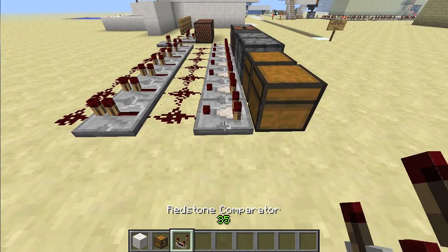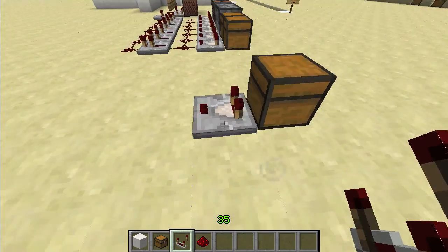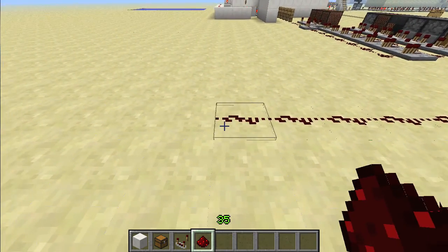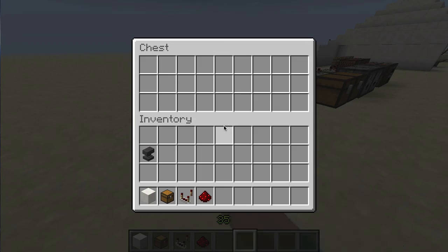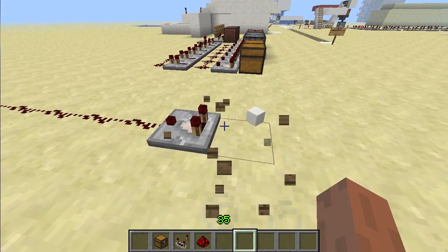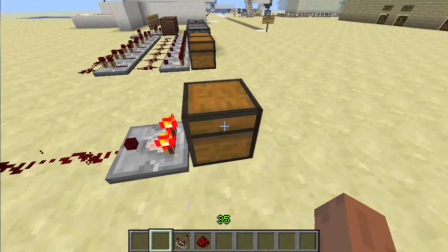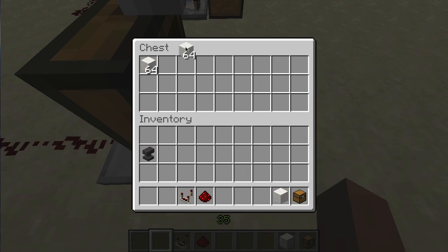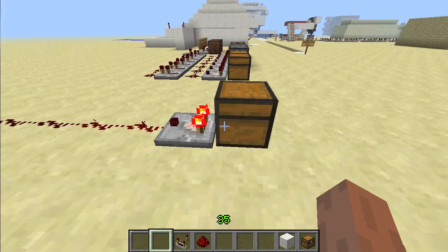What a chest does is that if you put a chest down and then a comparator — and there are 15 slots — if you were to put one block in here, it would give out a one signal. If you were to put two things in there, it would give out two. And three — that worked? No. What the heck? Okay, that's three. One, two, three. Four.